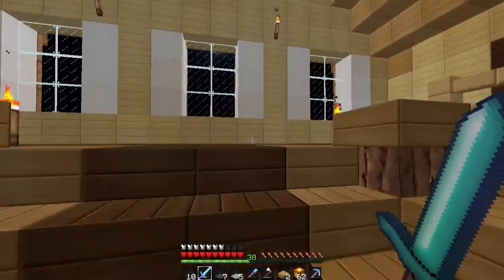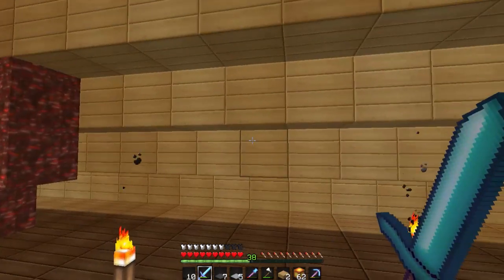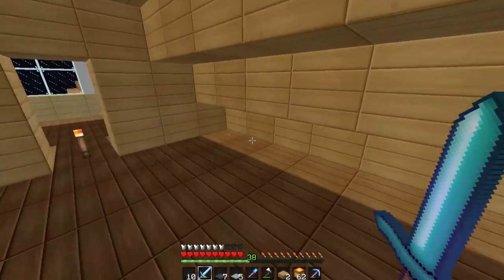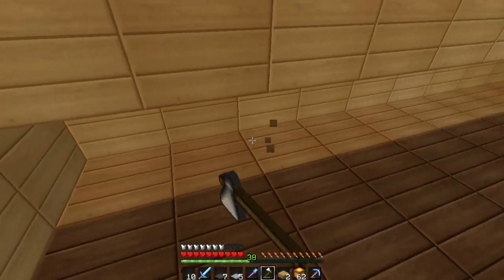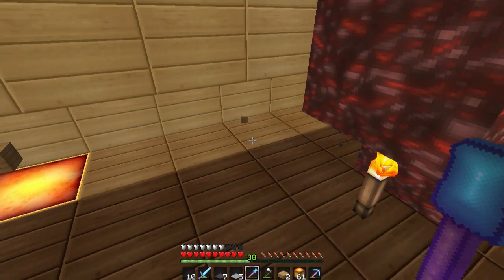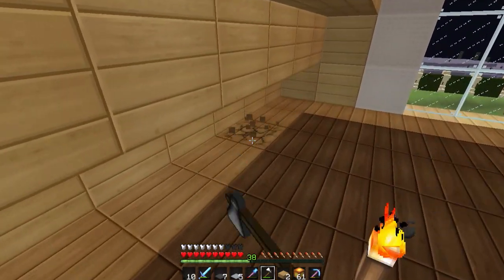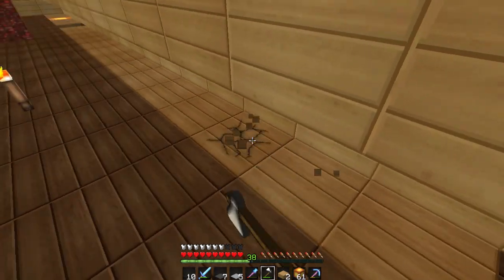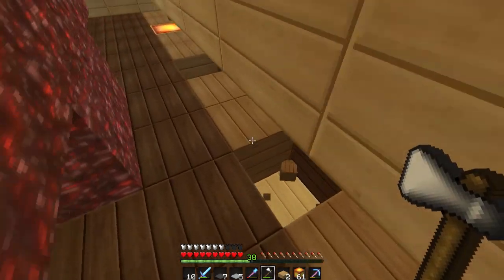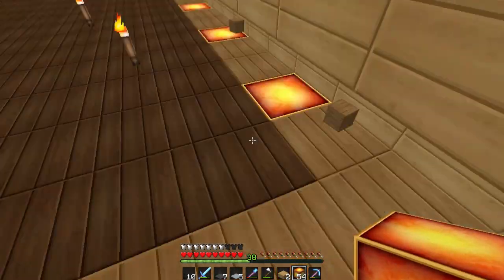This pointy part right here just doesn't look right — something odd about having it peek like that. I thought a way to switch it up would be to, every two spaces, put glowstone in but cover it so you can't see it. That way we add some form of lighting without using torches.